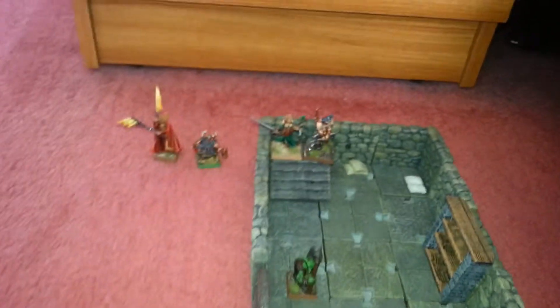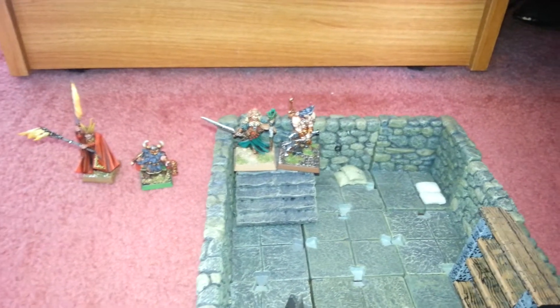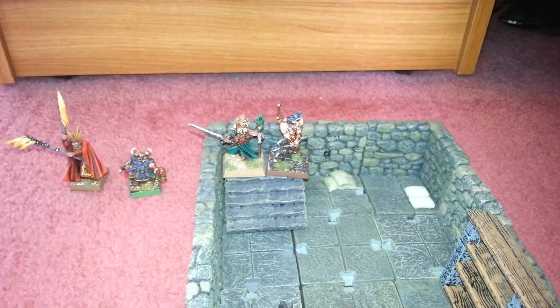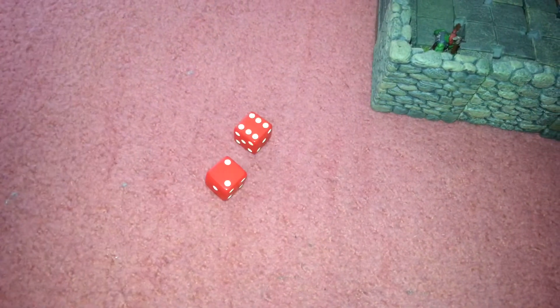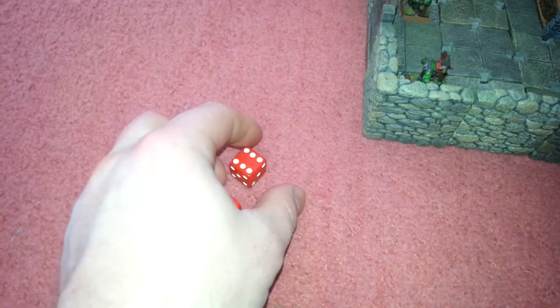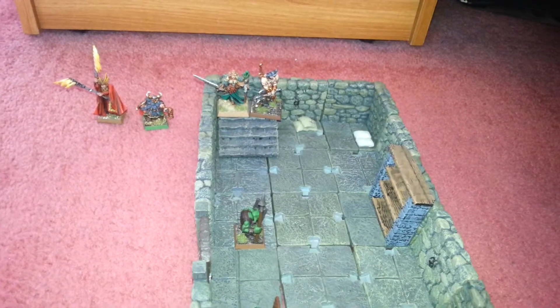So the spell is going to go on the Barbarian, because he's the first one to go. The Barbarian's mind points are two, so he gets to roll two red dice. He needs to get a six or more — not a six on just one of these. And he's done it, so the spell has been broken straight away.